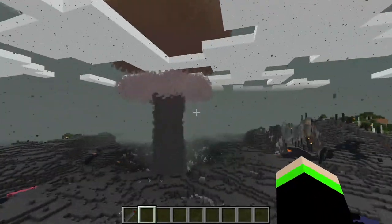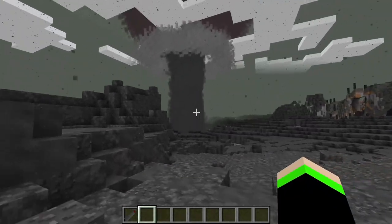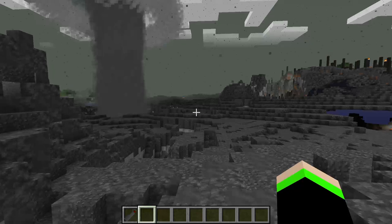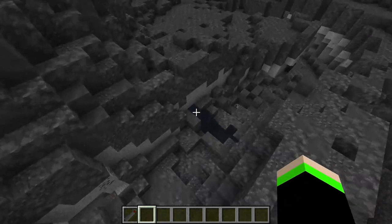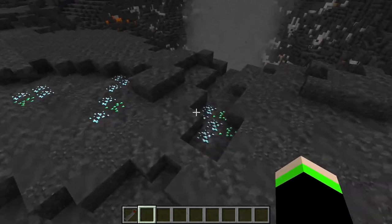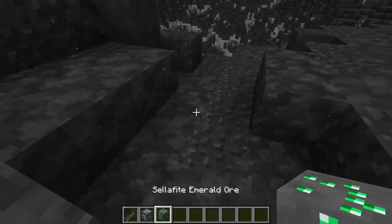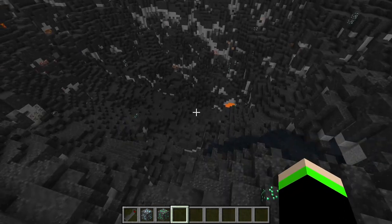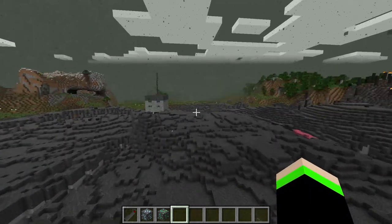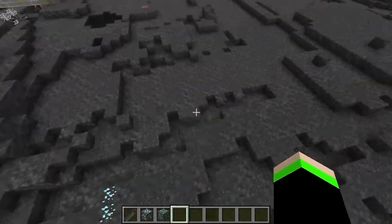It's not even done loading. Wow. Oh, that's beautiful. We've turned this into an irradiated wasteland. That is amazing. I like how many diamonds it spawns in though — Silphite, diamond ore, emerald ore. Look at the crater of this. That's crazy. That is actually crazy.